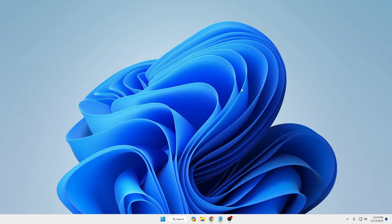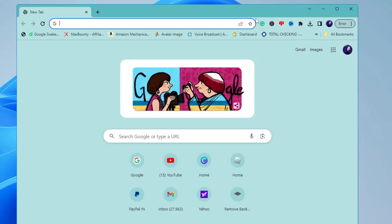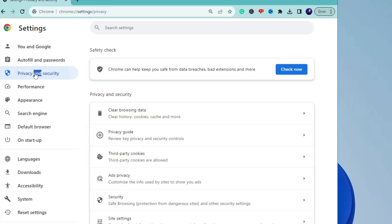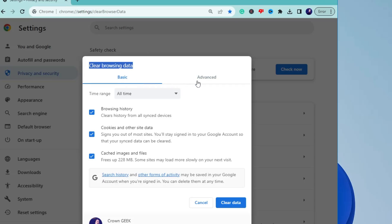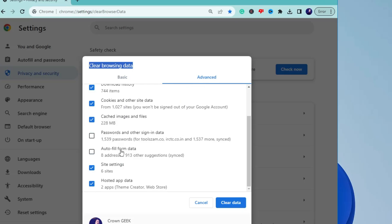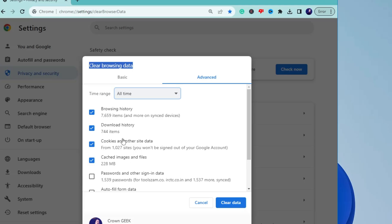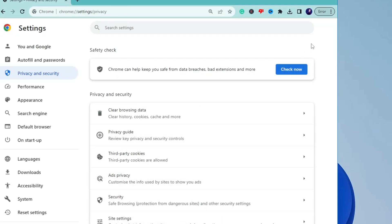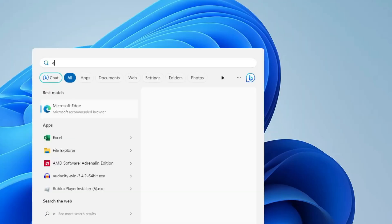Next, we need to clear the cache and temporary junk files from the browser — we will do this for both Google Chrome and Microsoft Edge. Bring up Google Chrome, click the three-dot menu at the top right, click Settings, then from the left-hand menu click Privacy and Security, then Clear Browsing Data. Select Advanced, set the time range to All Time, leave Password and Autofill Form Data unchecked, check all other items including browsing history and cache, then click Clear Data.